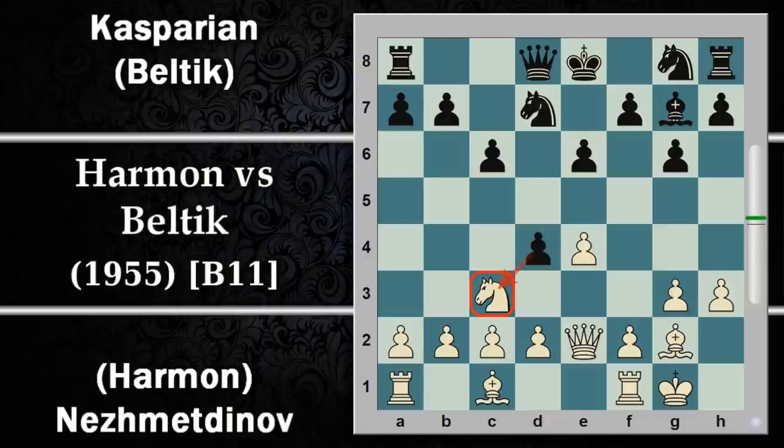Il cavallo non andrebbe bene in A4 perché verrebbe facilmente intrappolato da una spinta B5 del nero, per cui è costretto a ritirare in B1. Però questo pedone così messo blocca la strada all'alfiere che è un po' depotenziato per il nero. Tra l'altro ora il cavallo potrà ricircolare e risvilupparsi per altra via.